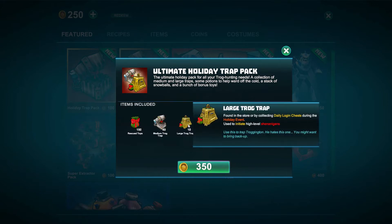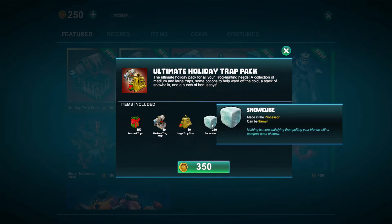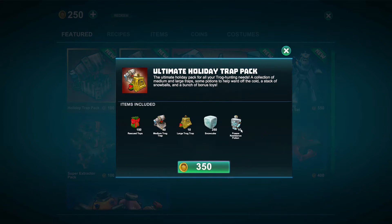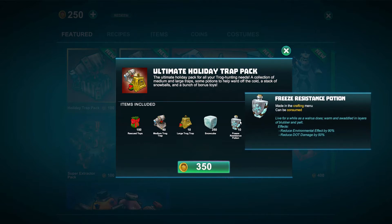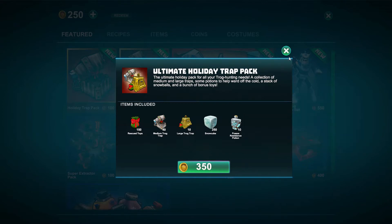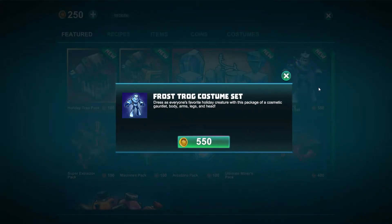There is a large trog trap, and there's something different in my inventory that is also a trap. So there are three traps in this bundle, plus you can get 250 snow cubes — which, yeah, you can just make those in your processor. And also the freeze resistance potion, which is going to come in handy. I hope they drop some freeze resistance potions because I've been building in my winter wonderland and I hate running to a torch because it gets cold.